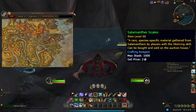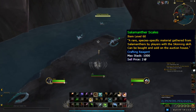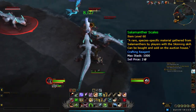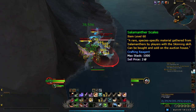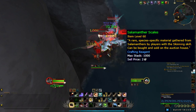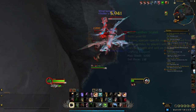Salamantha Scales drop from lizard mobs all over the Dragon Isles. There are two main locations: one in the northern part of the Ohn'aran Plains and one in the northeast corner of the Waking Shores. There are a few mobs at both locations but not enough to farm exclusively — though there are plenty of other mobs nearby. There is a third location near Valdrakon that is better but it doesn't seem to drop Salamantha Scales on the beta, which I think is a bug that will be fixed at launch.